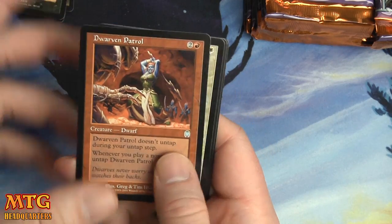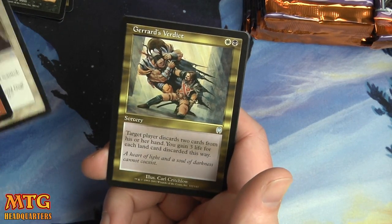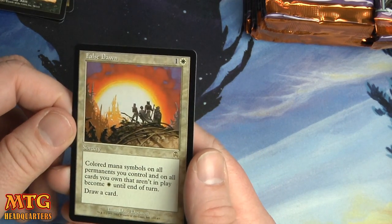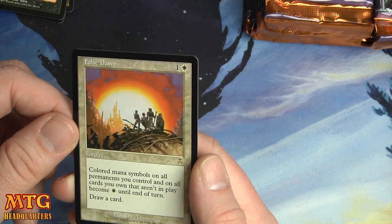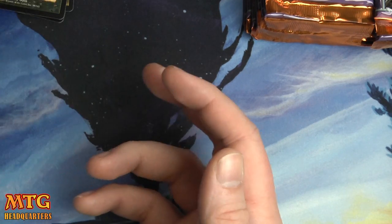We have Dwarven Patrol, Divisionary Tactics, Gerard's Verdict, and a False Dawn — one and a white. Colored mana symbols on all permanents you control and on all cards you own that aren't in play become white until end of turn. Draw a card.